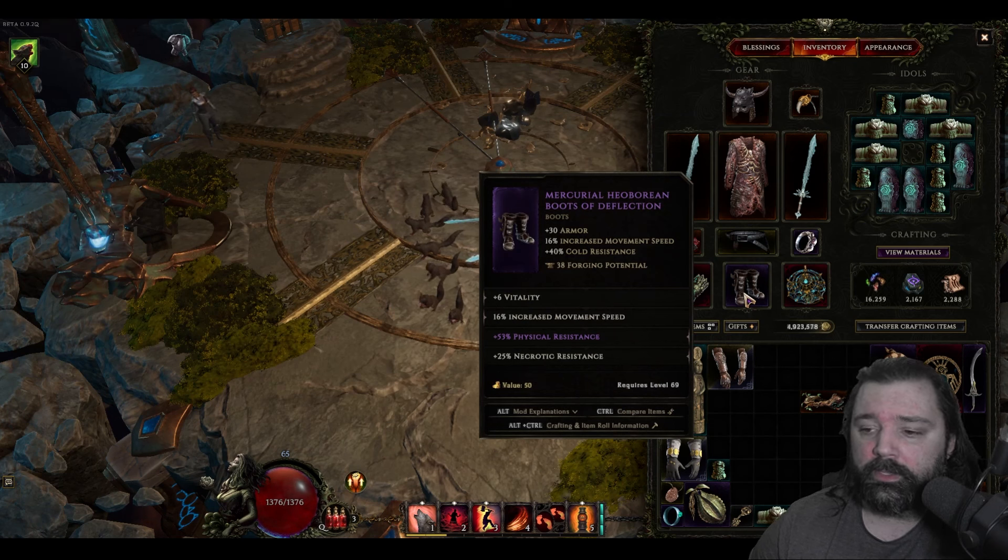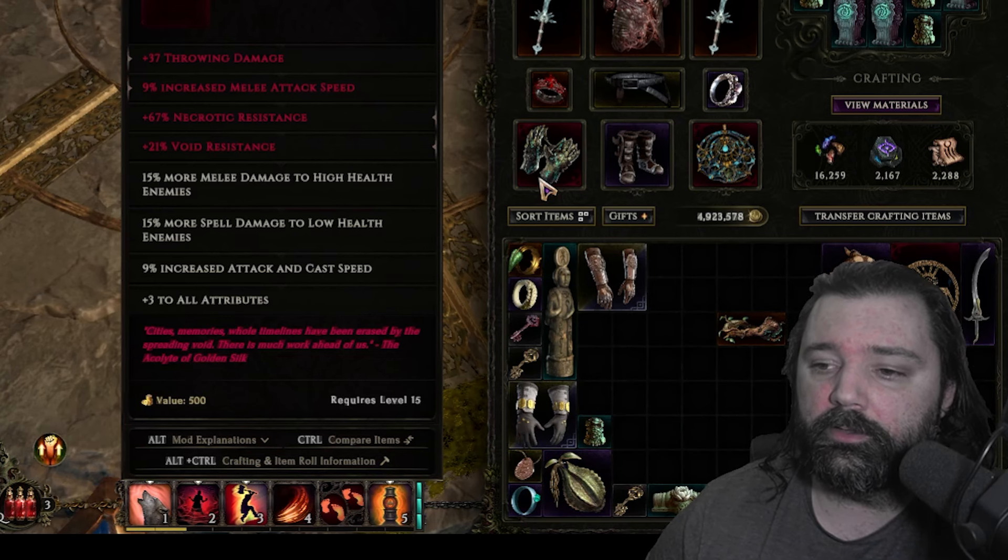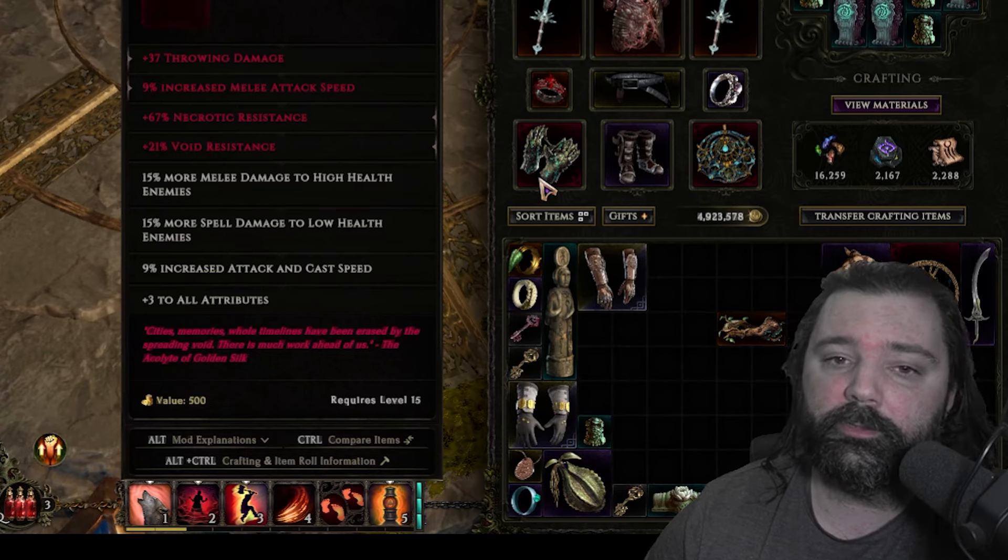For boots, the most important thing is to have movement speed on the implicit property and also as one of the affixes. This is really going to increase your mobility, and again, this build is all about speed. The glove slot is mainly just fulfilling the need for resistances — use this however you may need, as you may have different resistance values that need to be filled.